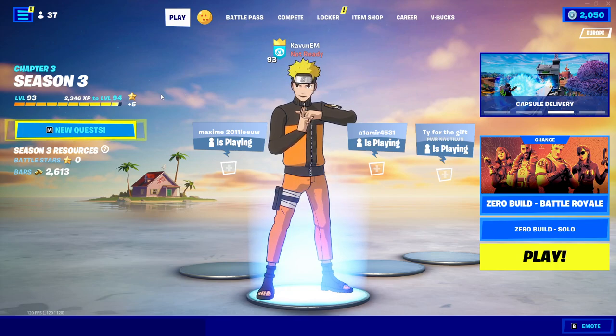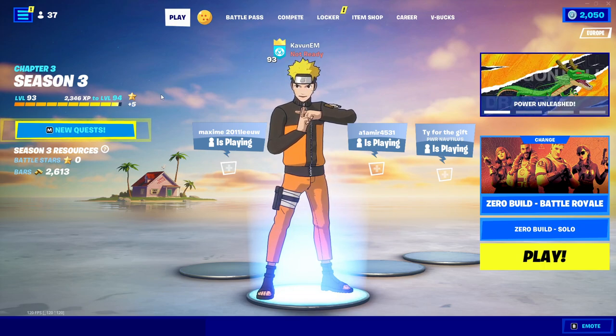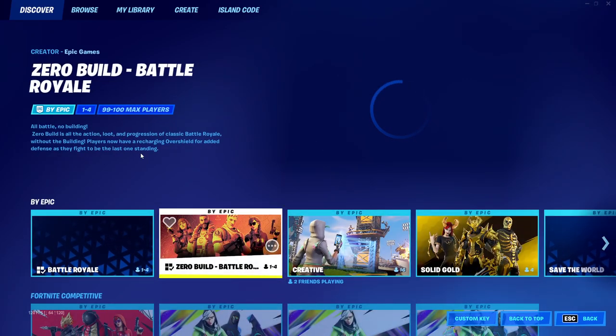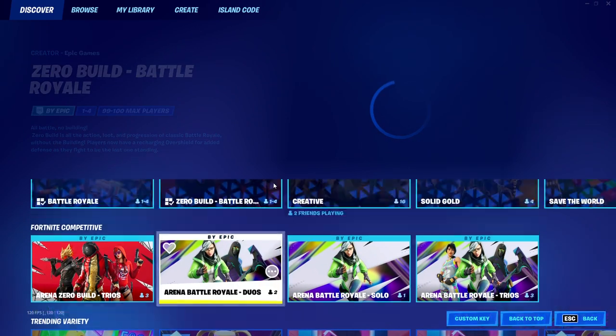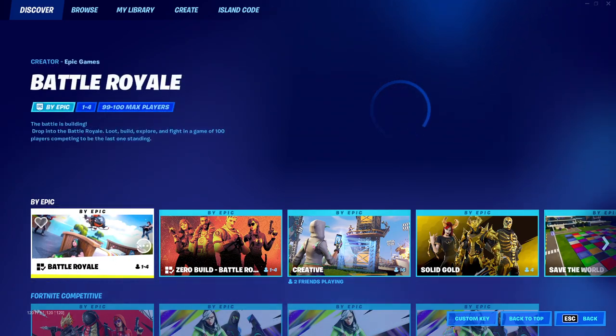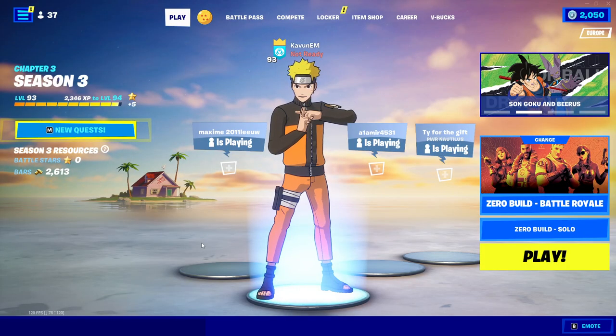But most people don't know its locations. So inside of this video, I'm going to be showing you guys every single one of these locations you can get a Kamehameha, basically how to use it, and where you can find it with 100% chance. You can find this item in three different game modes: Zero Build Battle Royale, Normal Battle Royale with builds, and Team Rumble mode. I'm going to do this in Zero Build Battle Royale because I'm not really good at building, but you can do this in the other game modes as well.